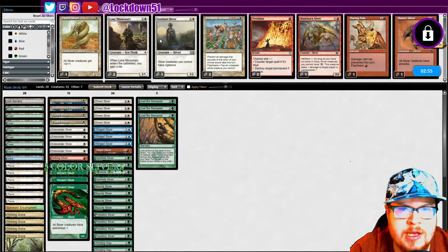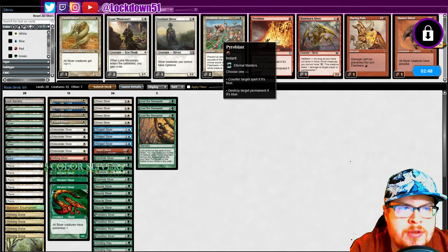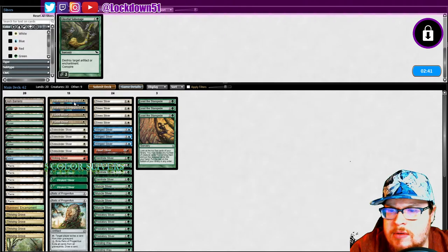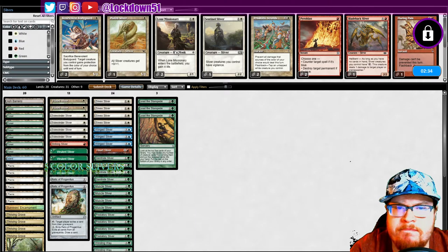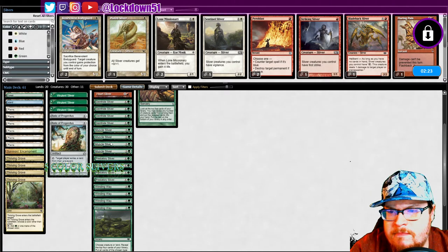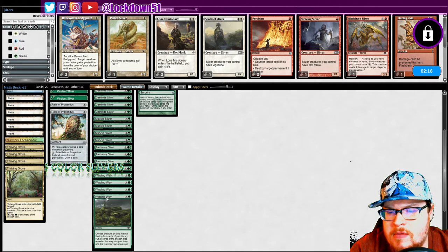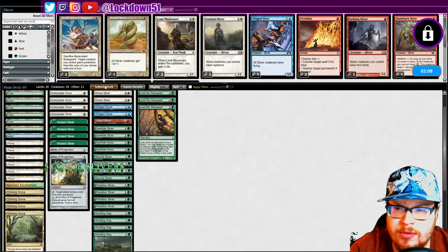Sideboard time. Pyroblast probably isn't super great — we want to bring in Relic. Nev wasn't that relevant honestly. Prismatic is better. Striking not as relevant. Do I cut one Winged against them? I guess we don't need all the Winged against them — I want to keep Refill. Sure, let's try that.